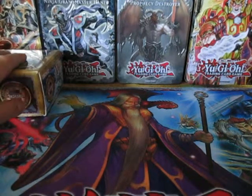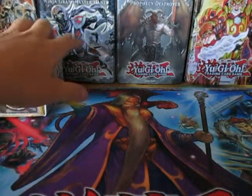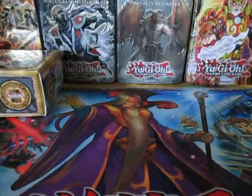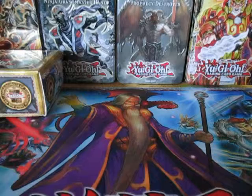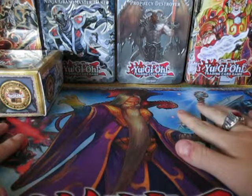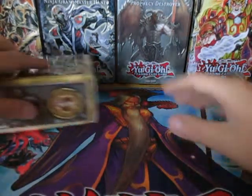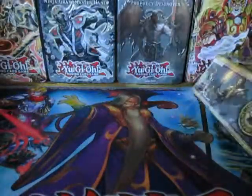I've been working on it a while. You can see my tins are placed up — the Hanzo Tin, Prophecy Destroyer. I've got about 11 tins right now. And you can see whenever you see this playmat, that means we're going to be doing a Yu-Gi-Oh! video. This is one of my decks that I have been working on.